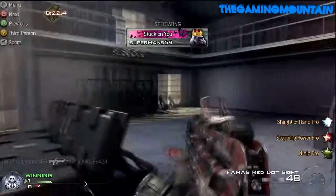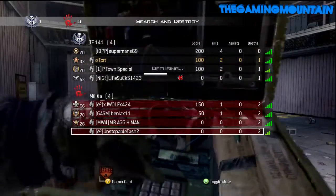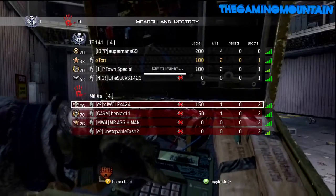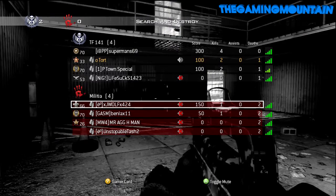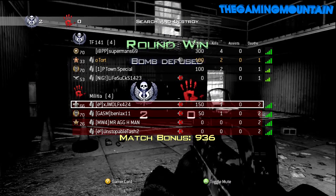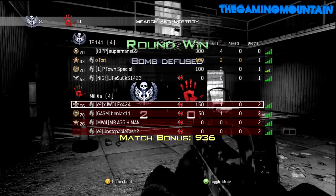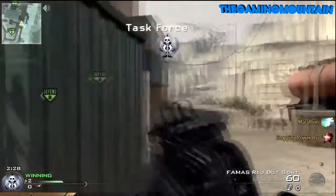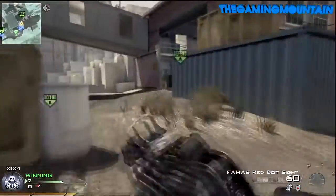One friend takes out the kid and defuses the bomb — we're up 2-0. I think I only get one death, and that was the most embarrassing death I've ever seen on MW2, honestly. It was terrible. I lag across the screen and he outgunned me with Akimbo Deagles, which doesn't work like that at all. Every defense round that I play, I do the same exact thing because it works out.